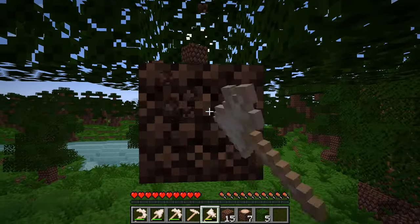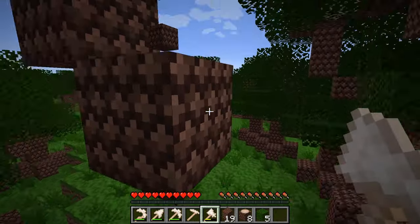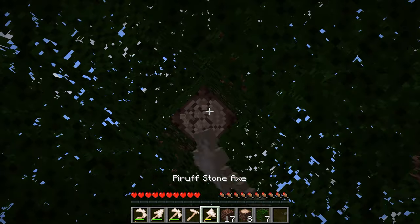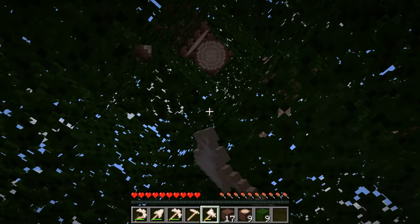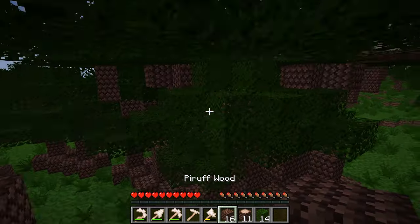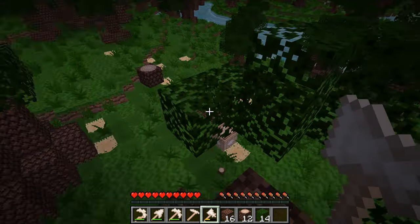I noticed leaves aren't decaying, so we're going to need to redesign the entire tree mechanics. We'll probably have to go back and redo all these trees and maybe add some roots so they go into the ground a little bit, making generation more realistic. When trees go over cliffs, they should still have roots going over the edge, which would be a nice addition.